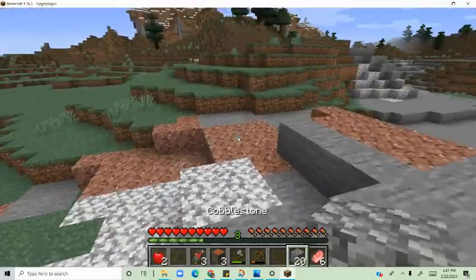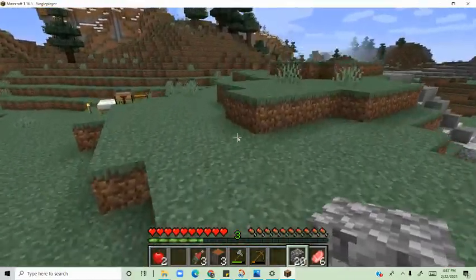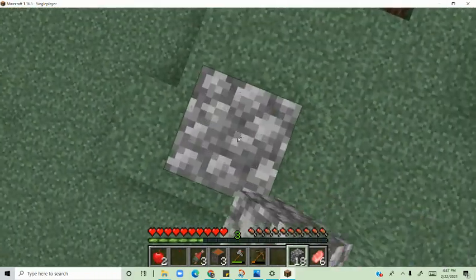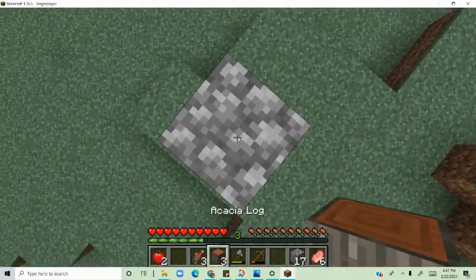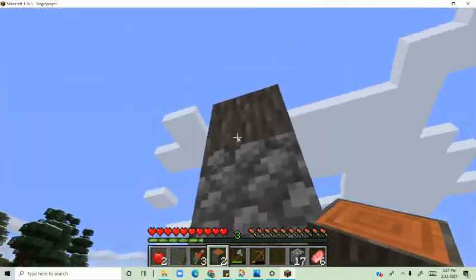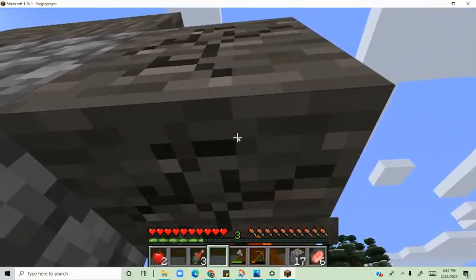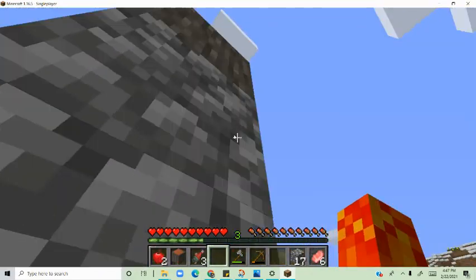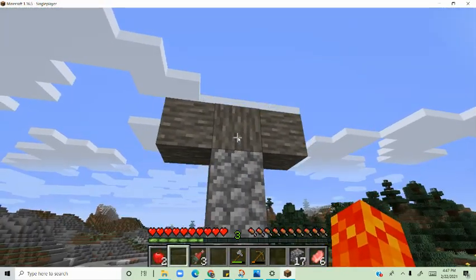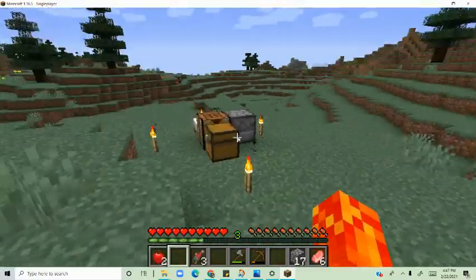I think we should build, like, a little statue with some of our faces. I think we should be able to use our faces right here.